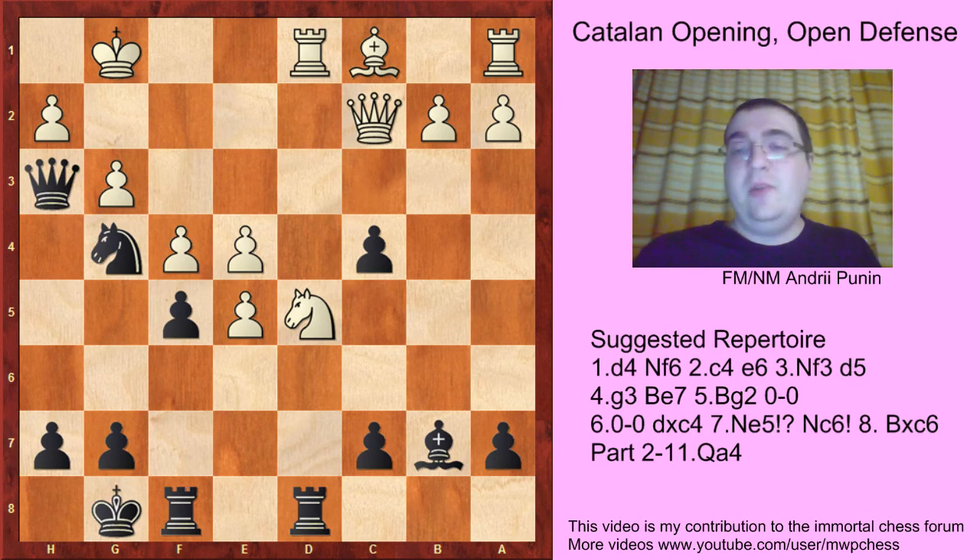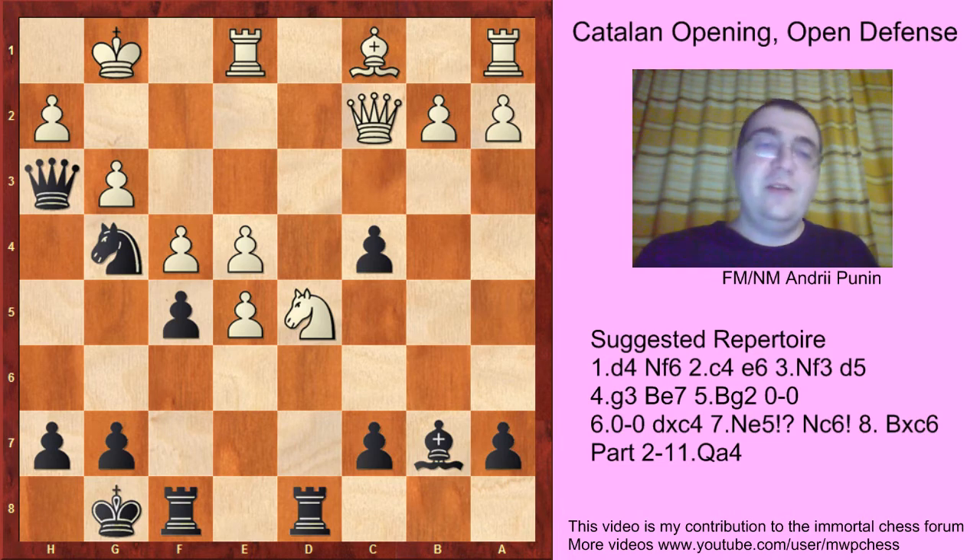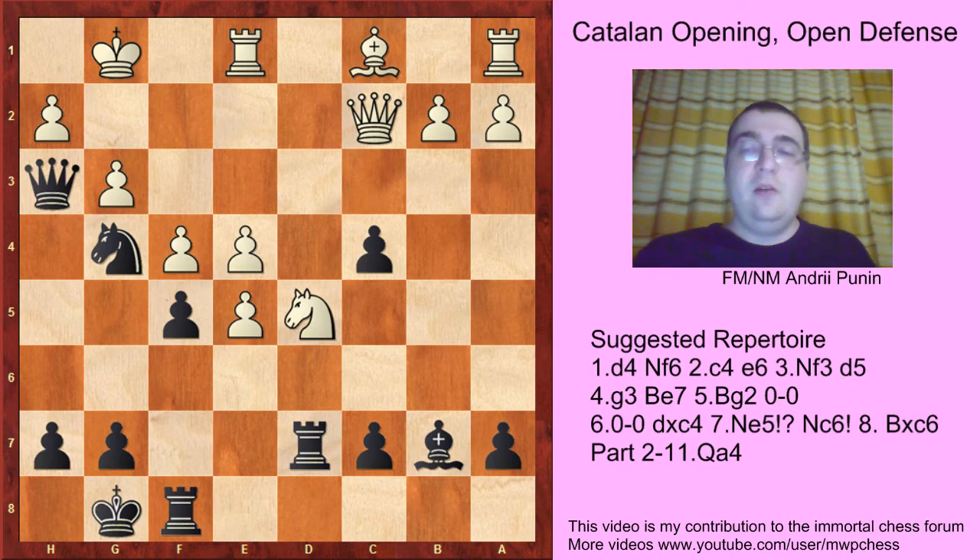Sometimes white goes into this crazy position and their choice is Re1. And here I want to show you a novelty — by the way, this line is not presented in Jan Gustafsson's video series. Re1 is just a good move. White now wants to play Ne7 and then take on f5 with the knight. So black should do something, and that move is Rd7, aiming against Ne7. And here b3 is the main line.